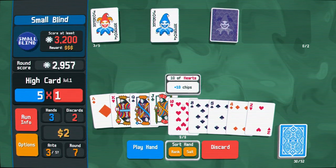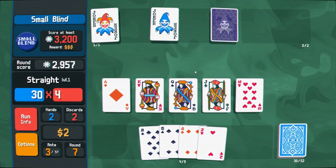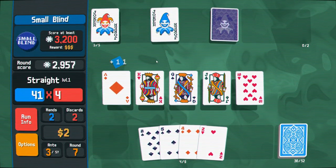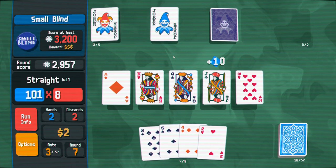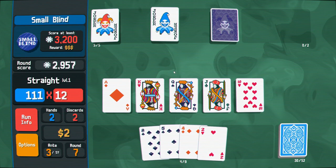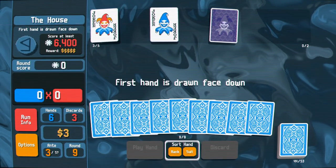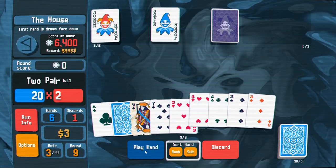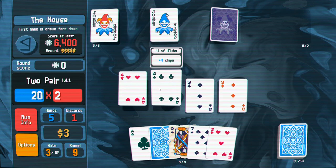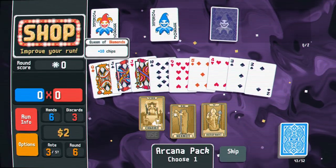As a deck builder, the fundamentals are all there. You're making decisions about your deck between rounds, building an engine so that you can make decisions about your cards during rounds. There's plenty of depth to be found here. Honestly, it doesn't take much to nail the deck builder formula, and the developers definitely nailed it here. The innovation is found mainly in Balatro's use of poker cards — it relies on your existing knowledge of poker to ramp up your learning of how the game works. If you already know how to play poker, the rest of the game falls into place very easily.